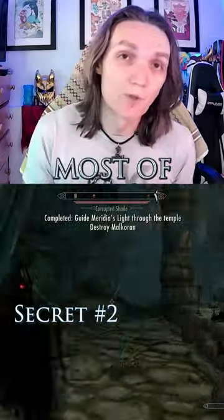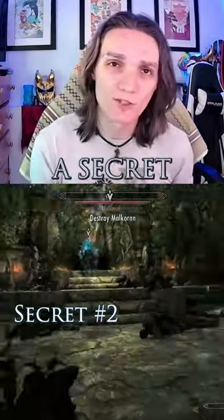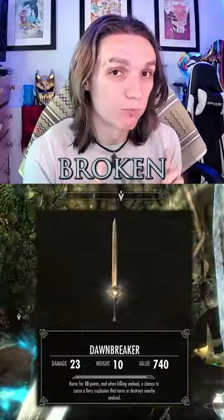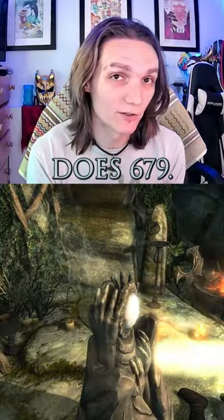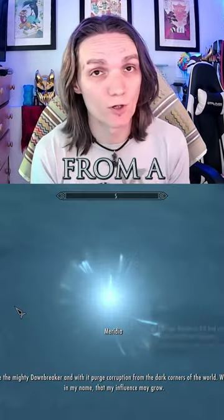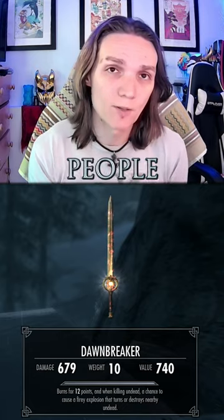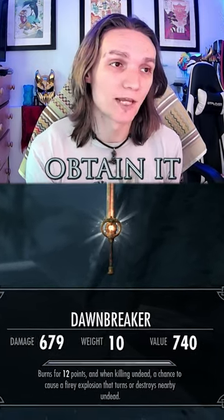Meridia's Beacon is the only questline that most of us try to avoid, but did you know that there's a secret version of Dawnbreaker? While the normal version of Dawnbreaker only does about 17 to 23 damage, the broken version of it does 679. It's left over in the game's source code from the previous build and has been scrubbed from the finished game. While you can get it with console commands, people are still trying to exploit the game in order to obtain it legitimately.